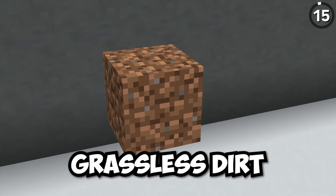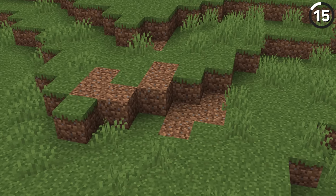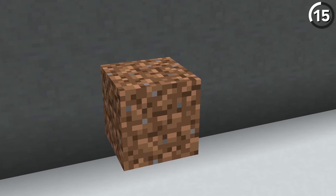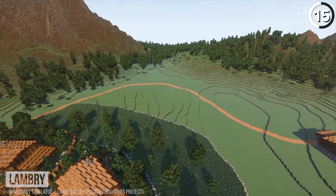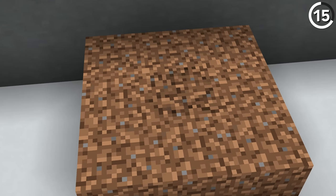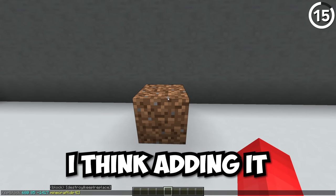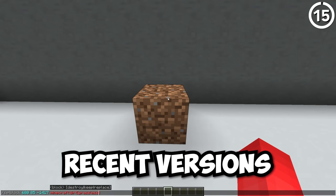This is dirt, and this is grassless dirt — and that's actually the point. While there's no way to prevent a regular block of dirt from getting grass grown on top of it, the special grassless dirt variant allows map makers to have a variation of dirt they don't have to worry about keeping separate and quarantined from other grass blocks. I know there is coarse dirt, but that has a different texture, which doesn't so much solve the problem as it does just brush it under the rug. Since this version of dirt already existed with old commands, adding it back with NBT data would be a nice middle ground for more recent versions.